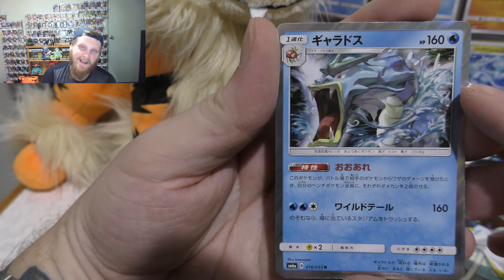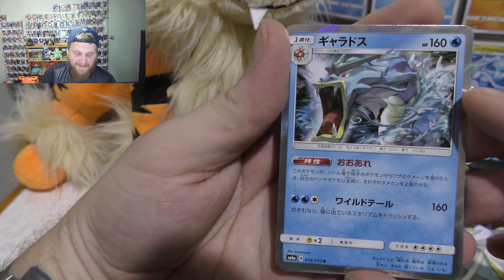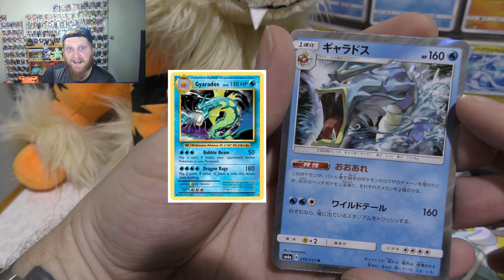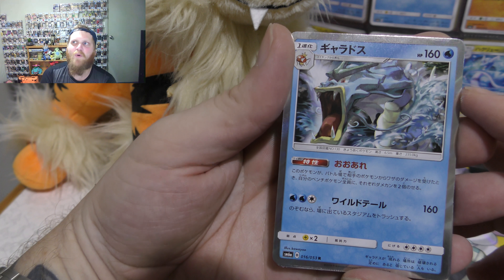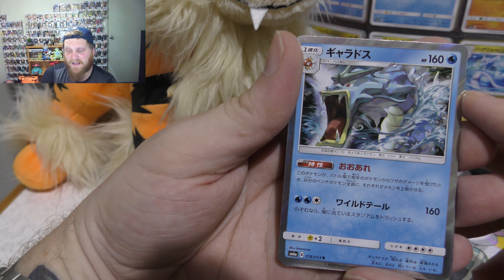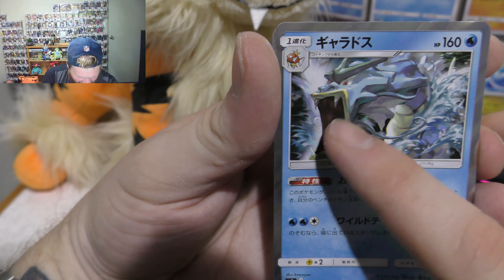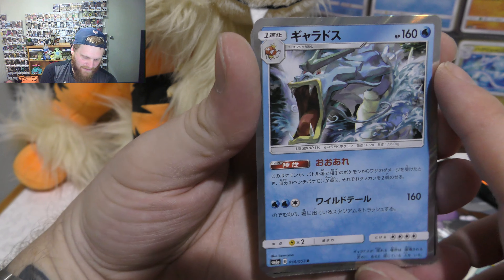So now we've got Gyarados — Gyarados holds a place in my heart. I just seem to pull him at the best of times, as you probably watched in my Johto Legend Age collection video. I actually pulled the Gyarados from the Evolutions collection and I really needed that card — I was going to buy it off eBay. And there's also another episode where I pulled him in the Lucario box from the Ancient Origins packs.